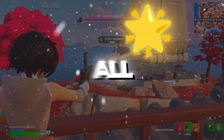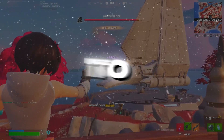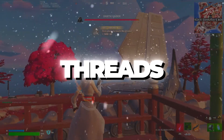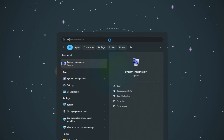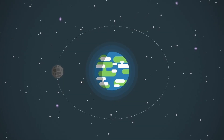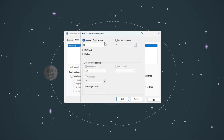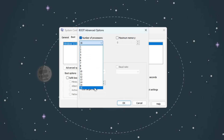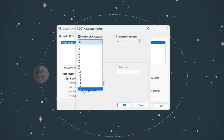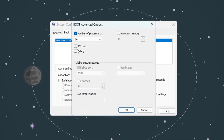Step 1: Unparking all CPU cores and threads for Fortnite budget PCs. In this step, we are going to enable all of your processor's cores and threads to improve performance. Press the Windows key on your keyboard, then type System Configuration and open it. Once it's open, go to the Boot tab, click on the Advanced Options button, and check the box that says Number of Processors. From the drop-down menu, choose the highest number that shows up. This number is the total amount of CPU cores and threads that your processor has, and selecting the maximum allows Windows to use all of them.